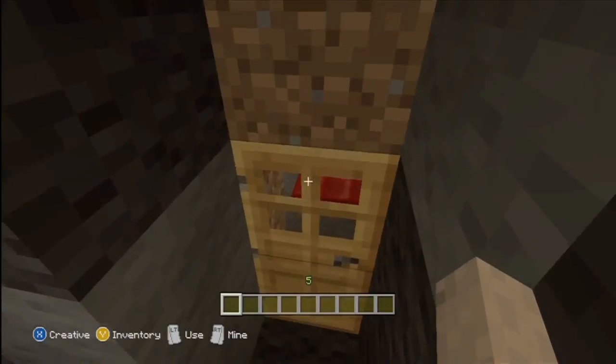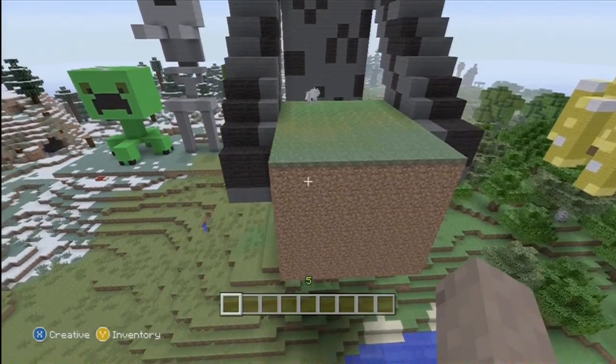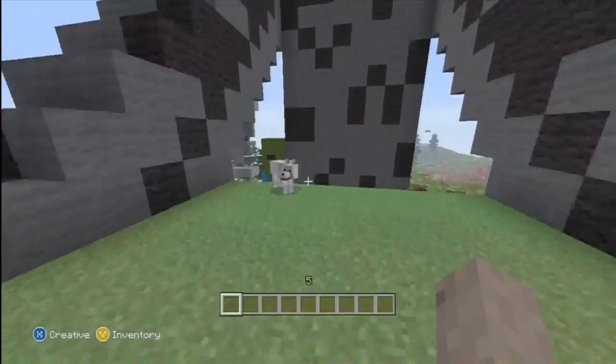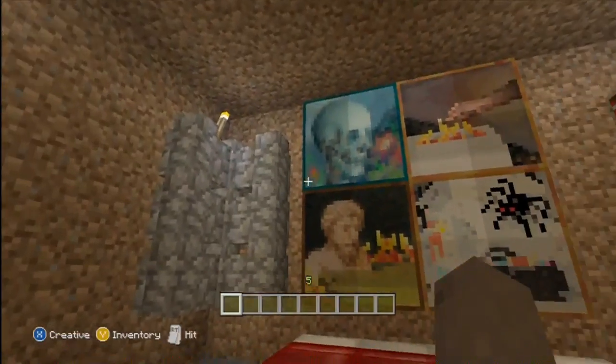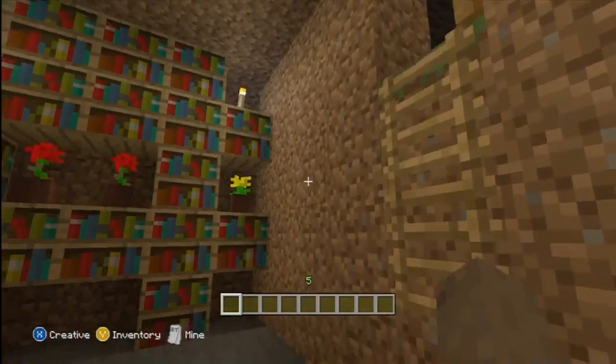There is a house built into the dirt block that the Enderman is holding, and it's pretty cool guys. I mean, if you want to play a little hunger games, or you know, somewhere to hide, or just make a really cool base — this is actually a really good idea if you make it a little bit bigger, and you can recreate it by watching this video.